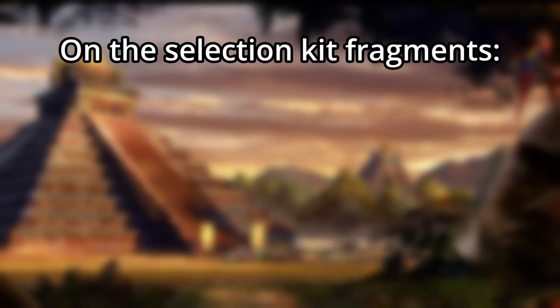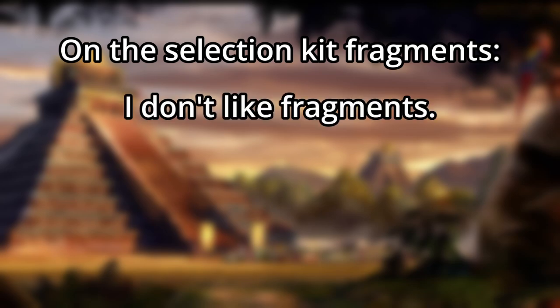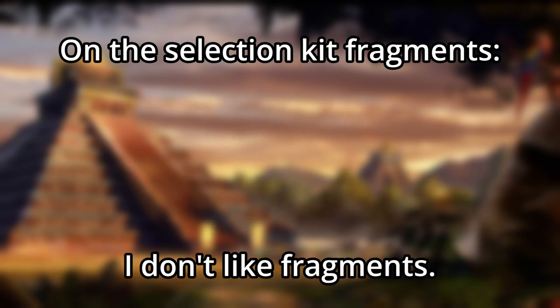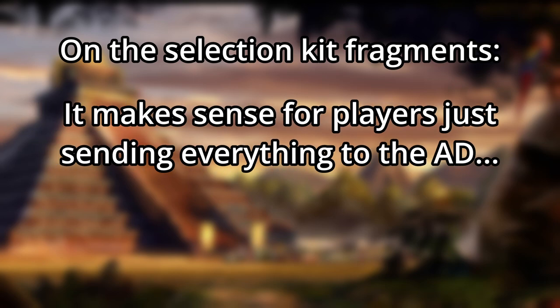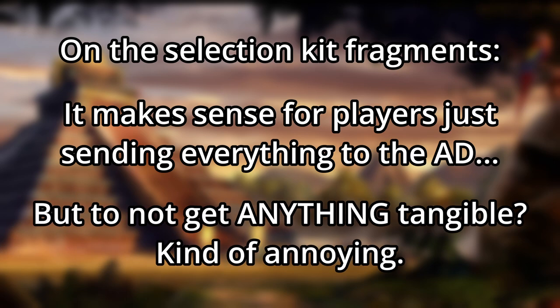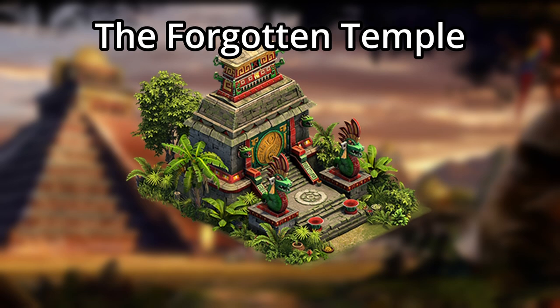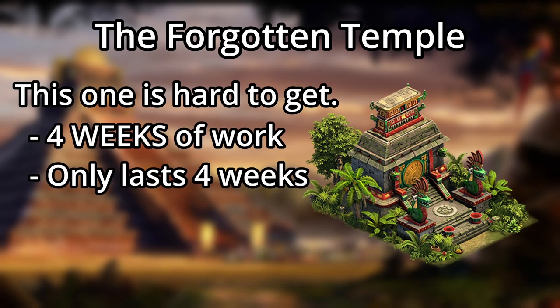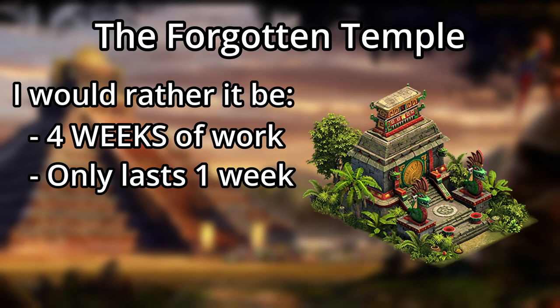On the topic of the selection kits though, I'm still not a fan of tons of fragments, and would much rather you get a full copy of each level selection kit after completing each level. I can understand why the developers don't want you getting tons of each building and then selling them in the antiques dealer, which kind of unbalances the auctions when players have millions of trade coins to spend. However, it just feels bad to not have a building to place down, and it also makes it much harder for newer players to get access to these rewards. The Forgotten Temple is so hard to get currently, requiring four weeks worth of fragments to get one of. I would much rather it only last one week instead of four, and have the ability to win one full one from only one week of expeditions.